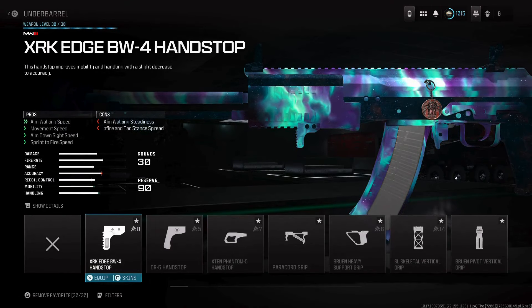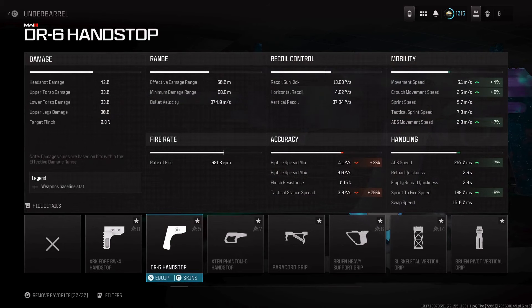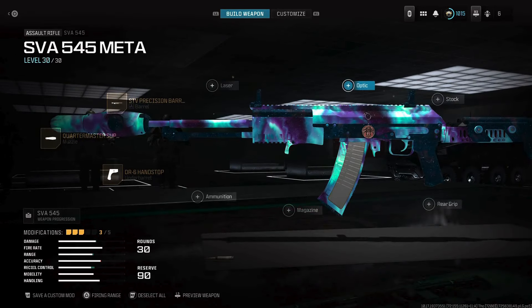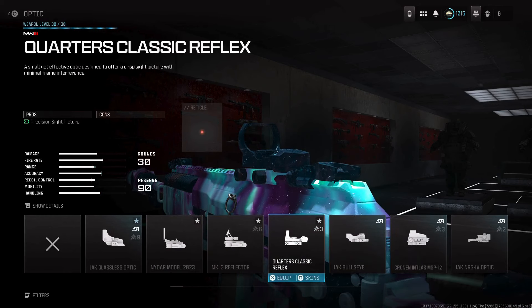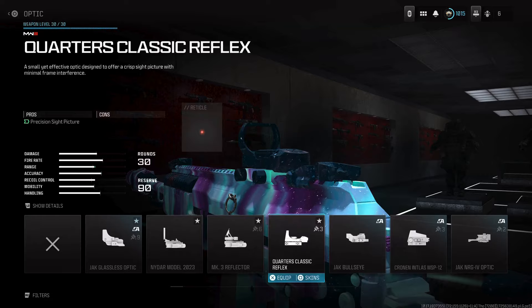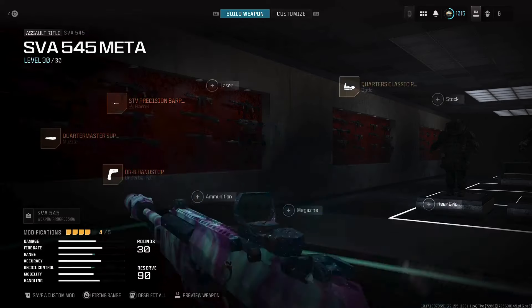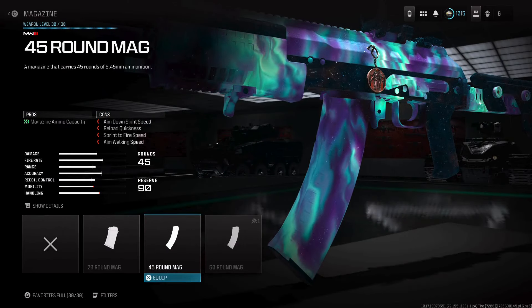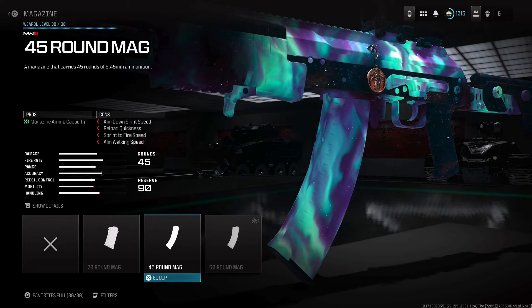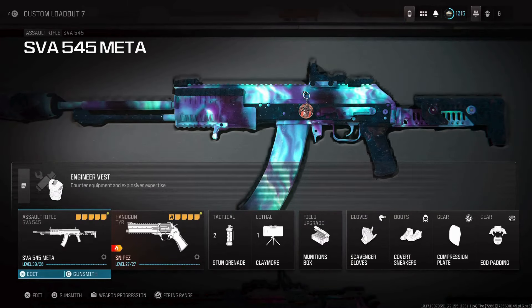To add some mobility and handling that you're going to lose, you're going to use a DR6 Handstop. This is going to improve ADS speed, sprint to fire speed, movement speed overall, and ADS movement speed. For the optic, you don't have to run one, but I love using an optic especially for this weapon since the iron sights aren't the greatest. The Quotus Classic Reflect works, but MK3 Reflective works great, and the Model 2023 works great too — pick whichever you prefer. I use a .45 round mag just because you run out of bullets fast, especially with that hyperburst initially.